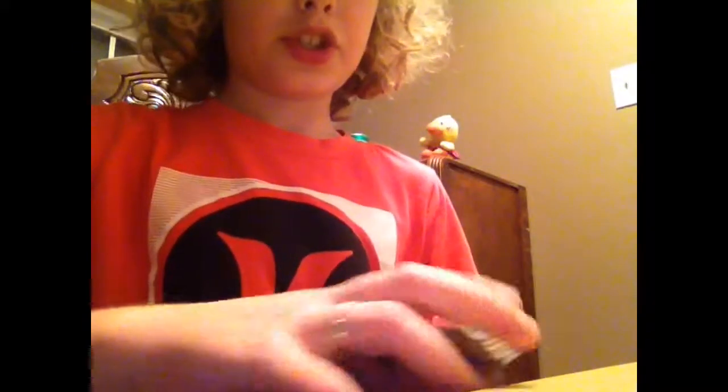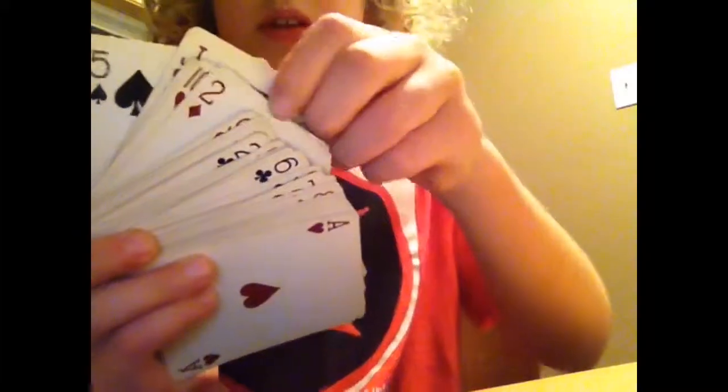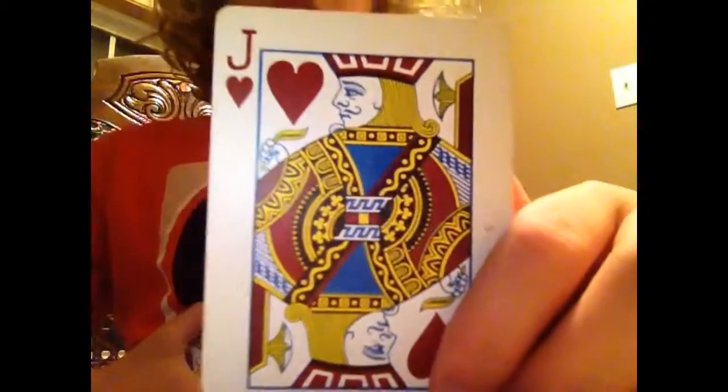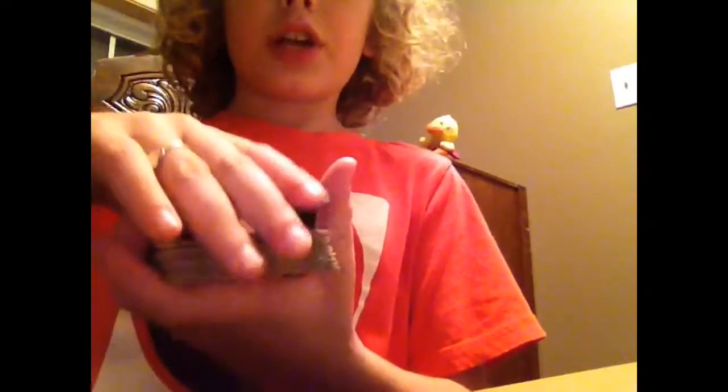I'm just going to do a nice little simple shuffle. Now watch. At this point you're just going to spread it out and say, 'Pick a card.' So I'll go with this one. I'm going to pull it out — right now it's backwards because I'm facing the camera. Look at the card: it's the Jack of Hearts. The Jack of Hearts — that's pretty simple to remember because I have it on camera.